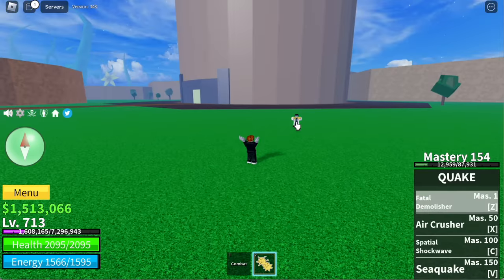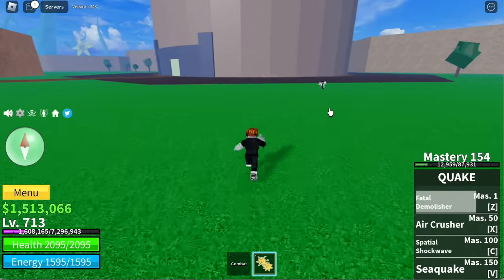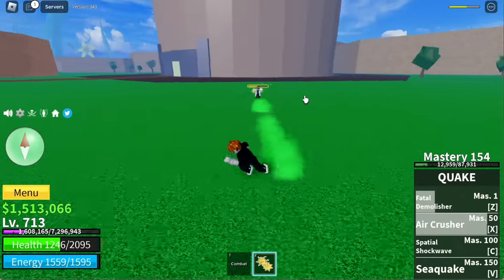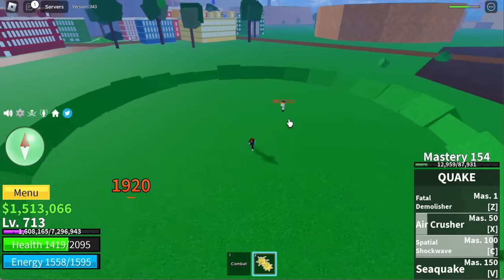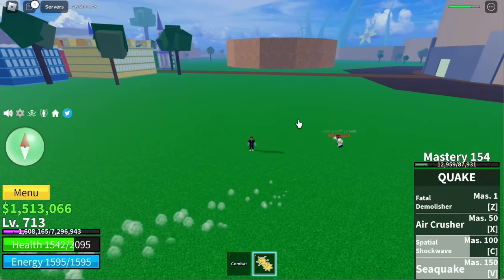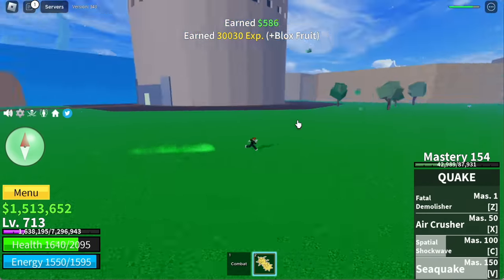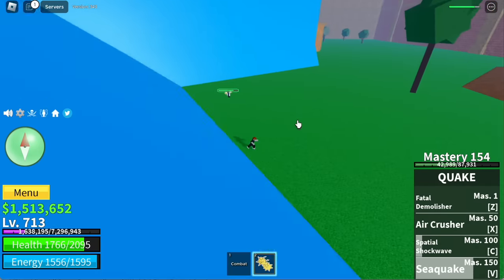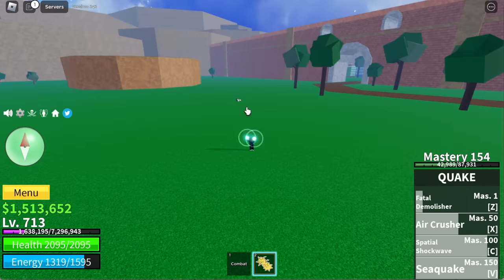Fatal Demolisher — enemy broken. Next up, Air Crasher — X skill. Big improvement. Next up, Spatial Shock Wave. And final skill, Sea Quake — there are four waves coming from all directions. 1,500 damage per hit. The enemy only gets damaged once though — I don't know if this is a glitch. Hopefully this gets fixed.